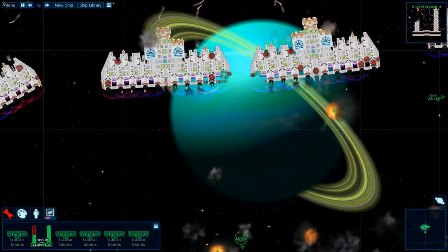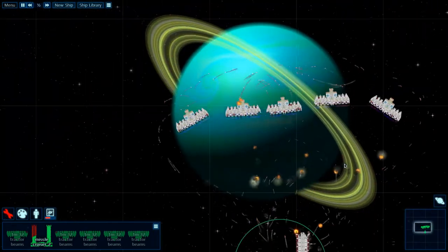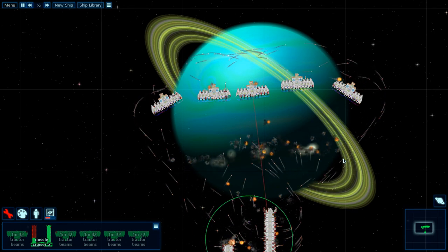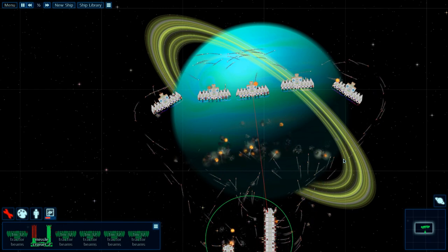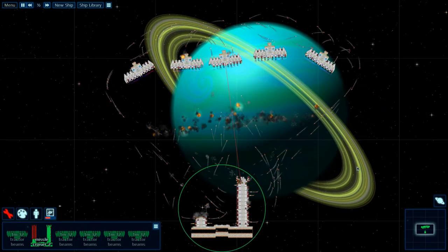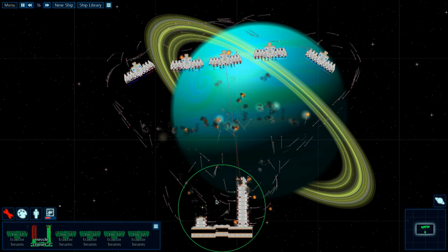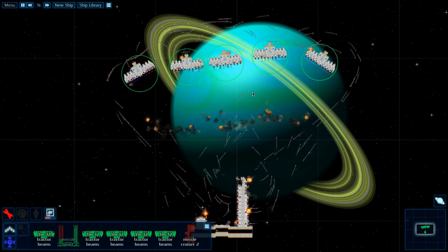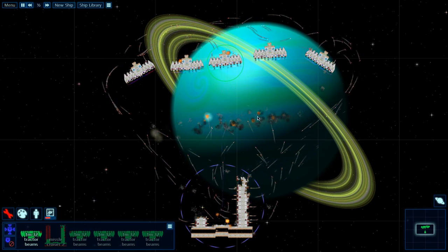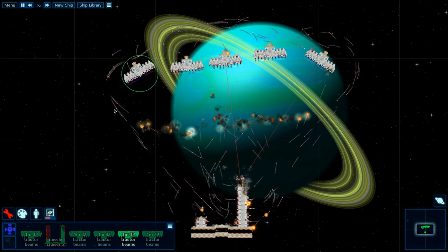The missile cruiser has a cool trident design that does take out a lot of missiles, but it seems like he is losing that battle. Every once in a while a few missiles are getting through those flak defenses, so they are not completely impenetrable - they do have a better accuracy rate than point defense, but still seem to let a couple missiles through the defense net. The flak vessels have a bit of armor, and all that flak defense looks like they are winning.